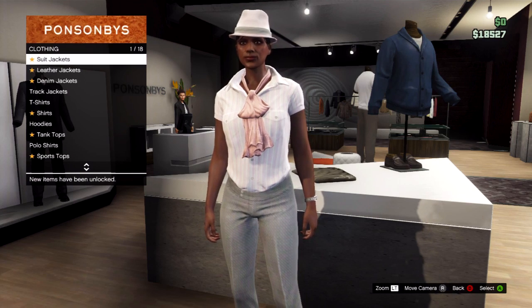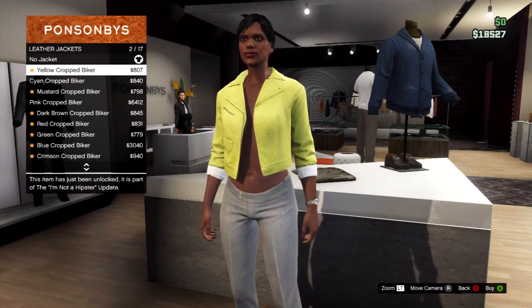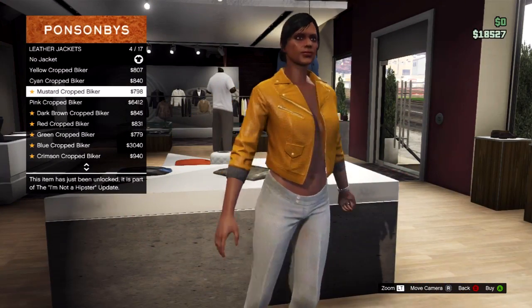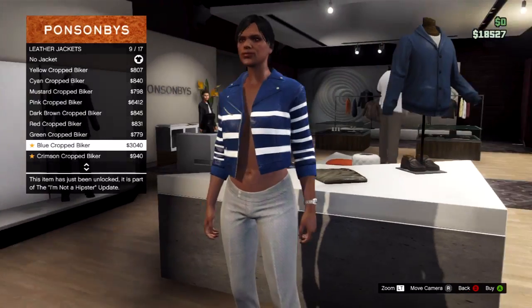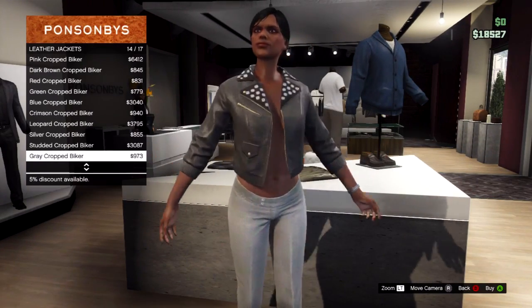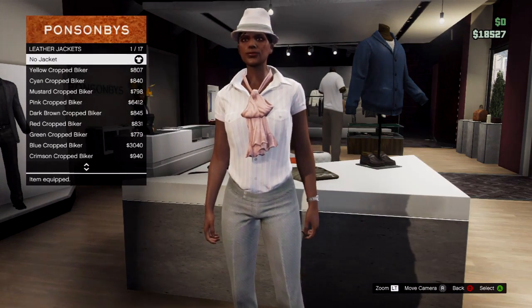Once you've done that, go to tops, scroll down and go to one of the jackets — either leather or denim is fine. Once you start scrolling through the jackets, you'll notice that the bra is missing. Usually there would be one under the jacket, but in this case we have glitched out the game and your character is no longer wearing a bra. Although this isn't the most useful glitch on GTA 5, if you do this on your female character you'll get many players following you around trying to get a sneaky peek.